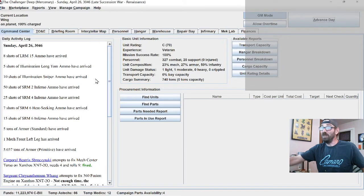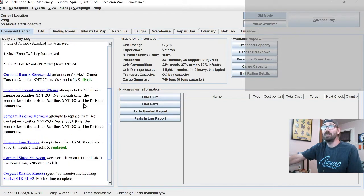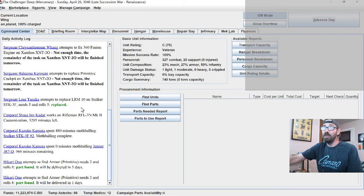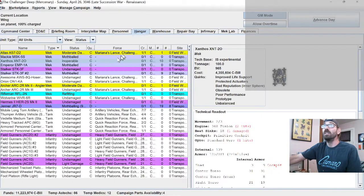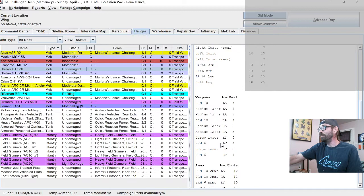We got ammo in for LRMs, Long Toms, snipers, inferno ammo, and heat-seeking ammo. We got the spare front left leg in for the Xanthos and the first five tons of primitive armor in. The center torso got fixed — still working on the engine and cockpit. We did get the LRM 10 in the Stalker, which means if I'm not mistaken this thing is ready to roll — fully fixed, completely repaired, fresh coat of paint and everything.